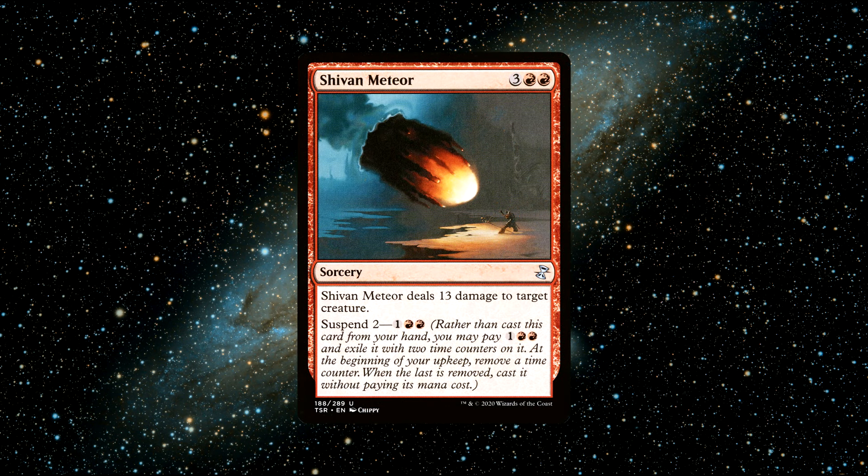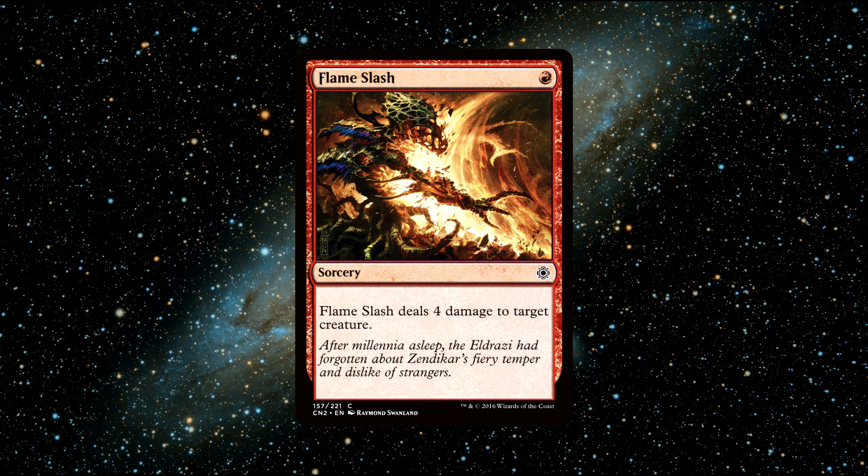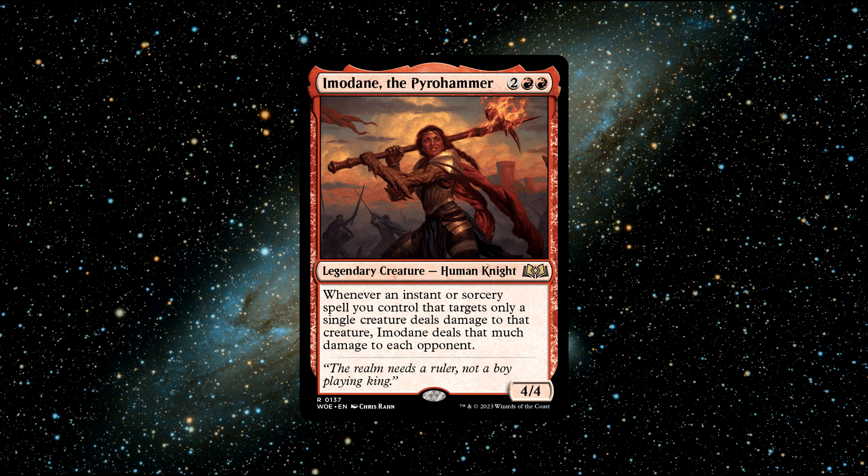Some fun budget cards I'd recommend for Imoldain are: Shivan Meteor, which can be devastatingly powerful when combined with our commander, and Flameslash, a great card for just one mana that can deal sufficient damage. Overall, Imoldain the Pyrohammer is a fun commander that brings an explosive and interactive element to the table. You can buy this commander for around 60 cents.